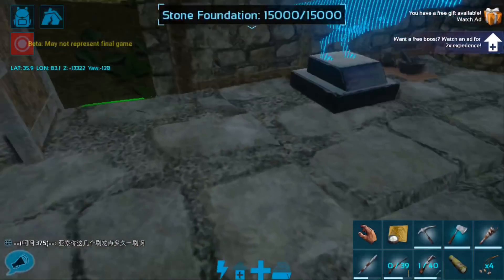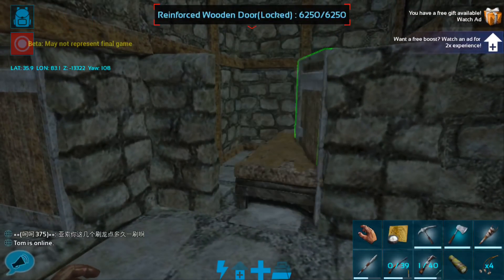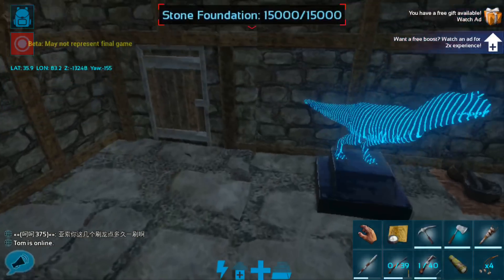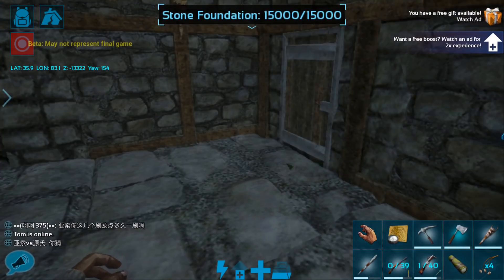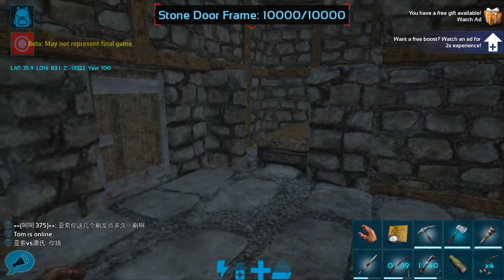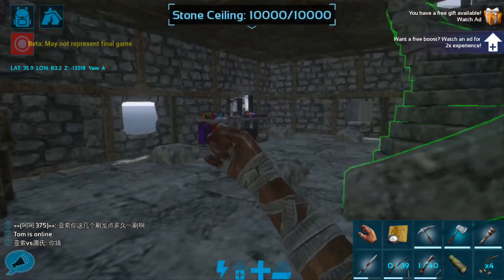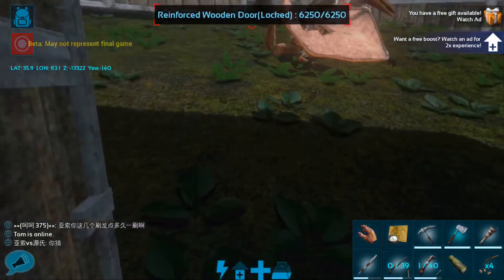This is the main part of the base. Over here I've included a little door so that the bed is safe, because dinos still sometimes spawn in this part of the base. I don't like waking up with raptors on top of me. So the bed is safe over there, and I have been logging off in this area so that I don't get eaten right away when I log in.